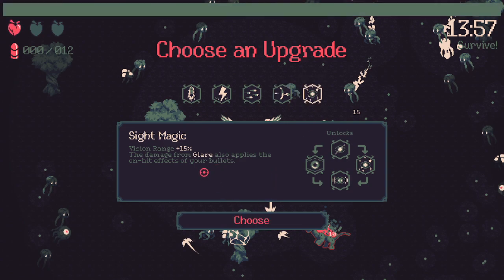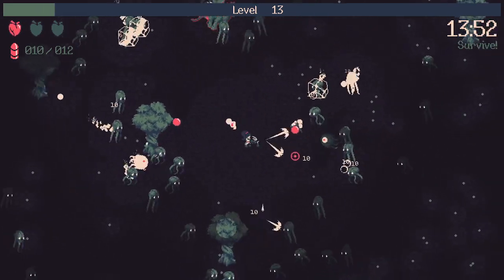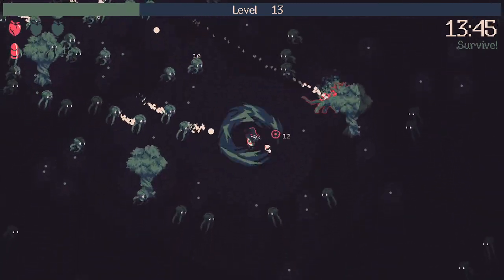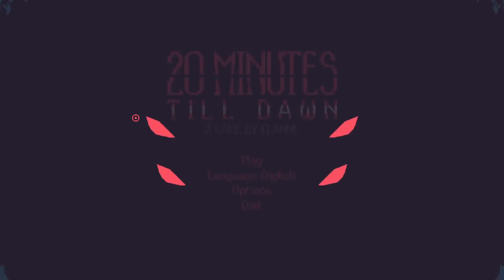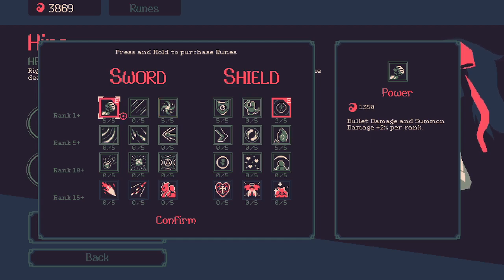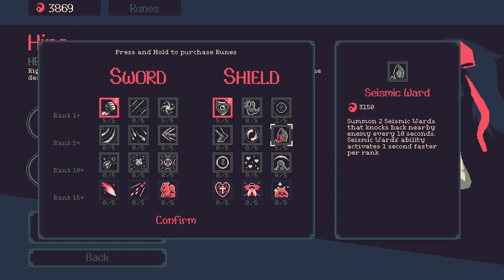The damage from glare also applies the on-hit effect of your bullets — that's really nice, and I managed to avoid dying. But I don't know how much I can keep doing it. I'll leave my shadow clone to die. Okay, it didn't work as well as I thought. I guess I have to try another gun — this gun didn't work out, and the runes weren't the correct choice either. I haven't managed to do it, but I do believe it was the right idea.